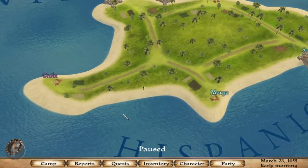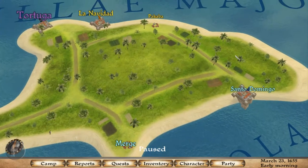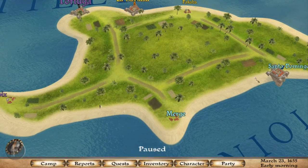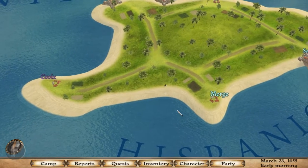So you're going to start off here. What you first want to do is you're going to want to go to Santo Domingo, La Navidad, or Tortuga, either one. I'm just going to go to Santo Domingo because it's the furthest one away. I'm going to go ahead and pause it here and be right back, guys.